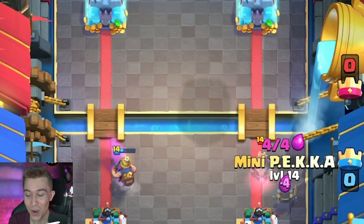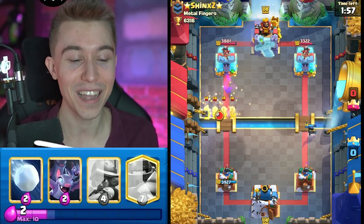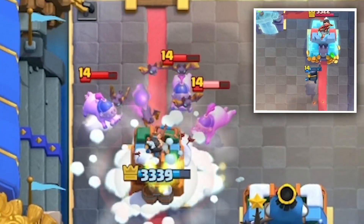Ghost, you were supposed to ghost them, man. You were never supposed to text them back, but you were able to hit the Wall Breakers — you clobbered them, and you made me super sad. Fortunately for us, we've got Snowball to push back the Royal Hogs here. We're going to take a ton of damage in the process, though.